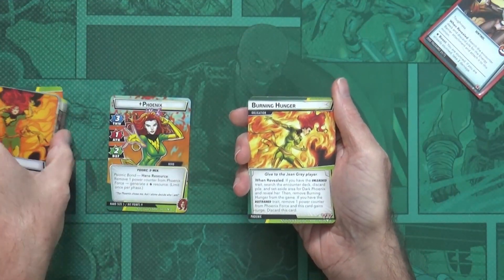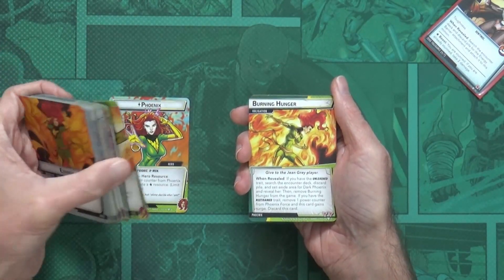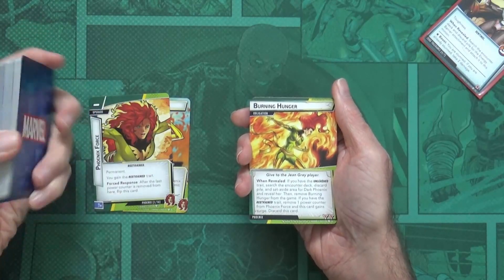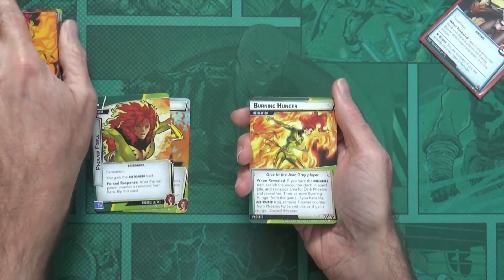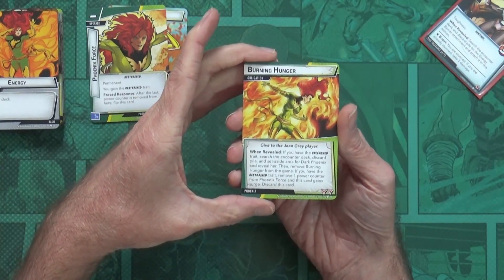If you're new, that's your complete deck — shuffle it up with your identity, and you're good to go. The remaining cards are ones you'd need to have set aside ready: the obligation and the nemesis set.